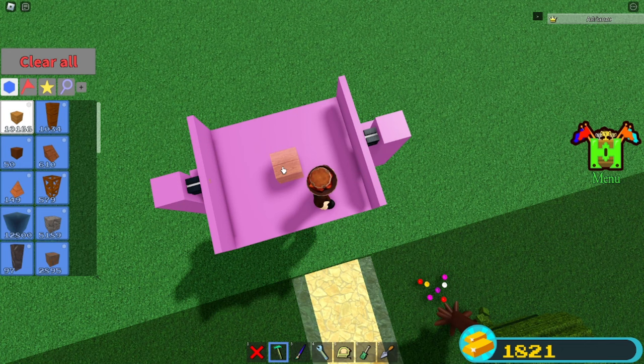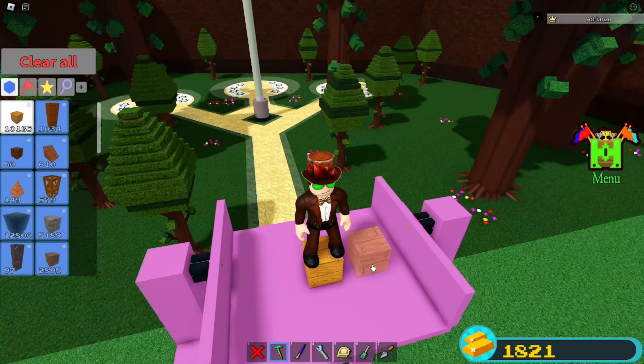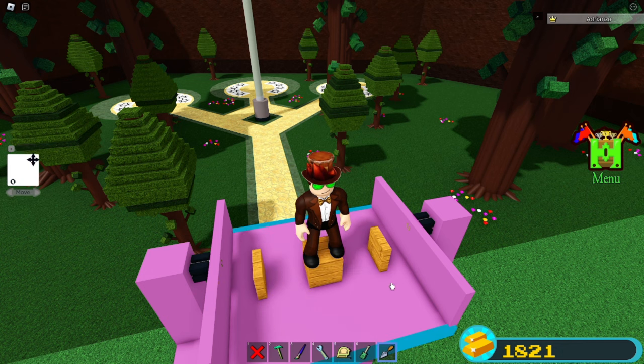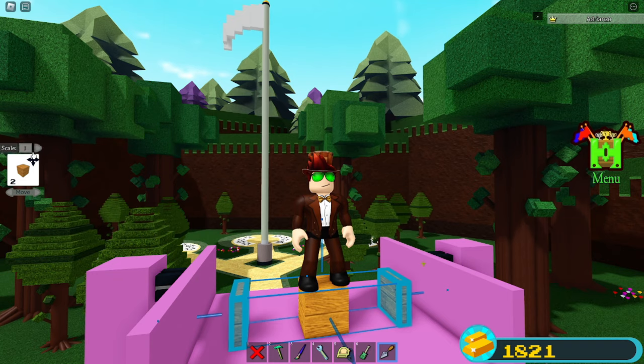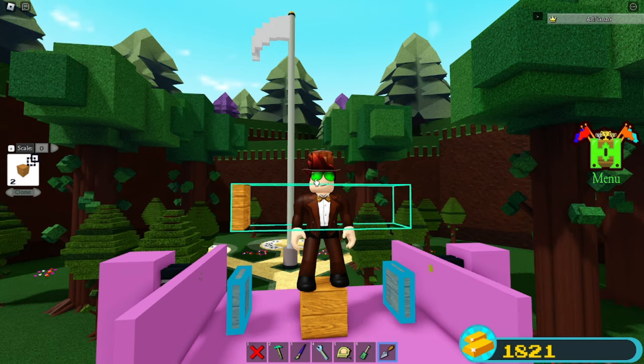Stand right here and place a wooden block in the center. Grab a chair and place it on top. Now just sit on the chair, then delete the chair. Grab some more wood and place one block on each side like this. Scale them into themselves, grab your trial tool, select them both, and move them slightly upwards so they're not touching the bottom. Make a copy and move them up here.